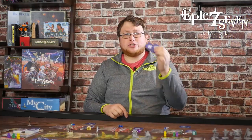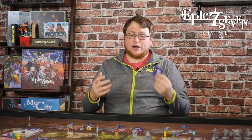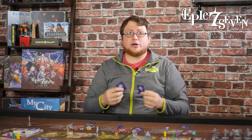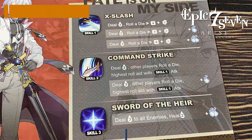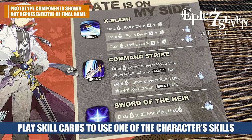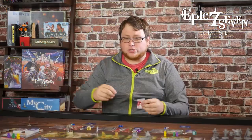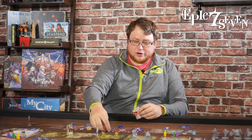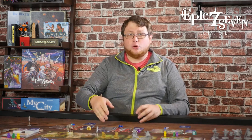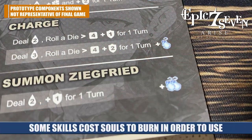On a character's turn, they have two cards in hand that can be played — drawing back up to two if needed. These skill cards trigger your character's abilities. Each character has three different skills: a level one skill, a level two skill, and a level three skill. You can activate a level one skill with one card, a level two with two ones or a two, or a level three with a two and a one. These skill cards also have a printed symbol representing souls. You gather all the souls from cards played and place them in front of your character. Souls can be spent to soul burn and increase your attack's power, or to trigger a team attack.